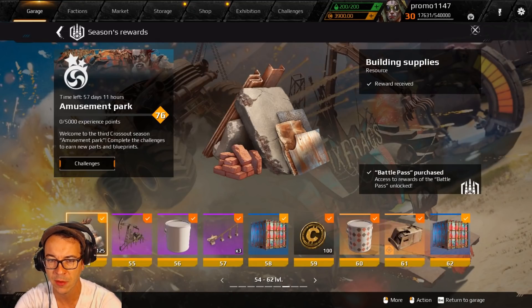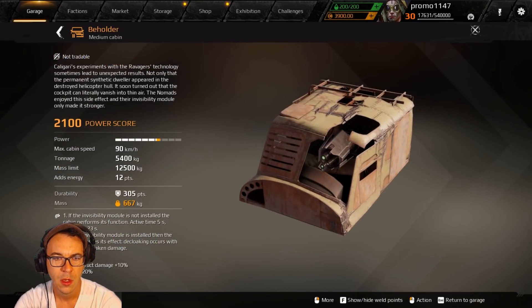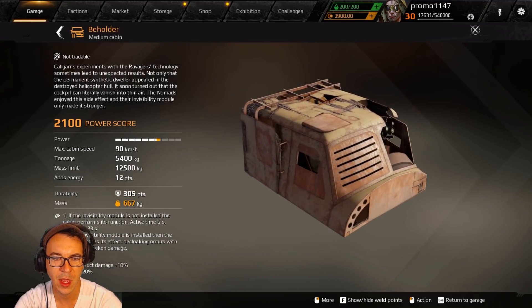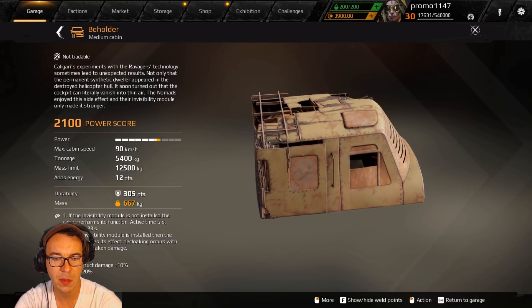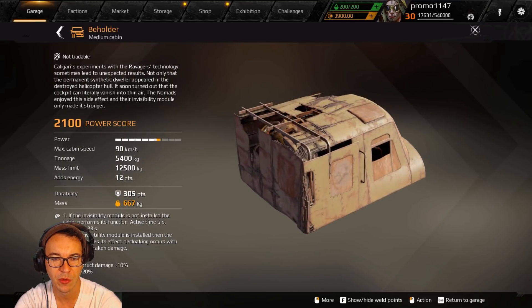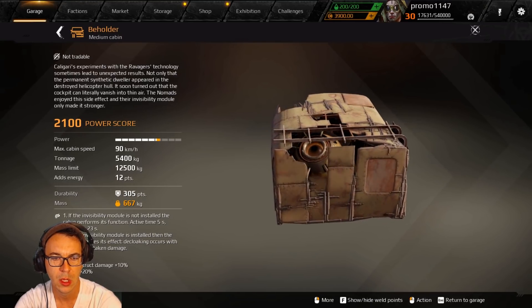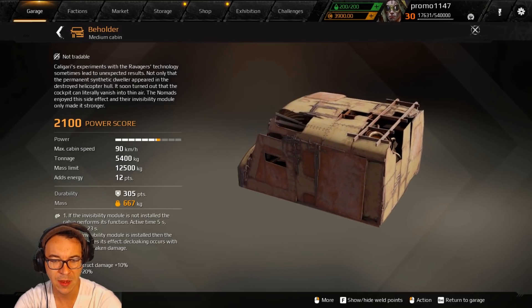We've got targets that are hard to hit, moving targets, decor, and here is the new cabin. It's a medium cabin based off that helicopter cab with Ravager bits coming out of it. If the invisibility module is not installed, the cabin performs its function with active time of five seconds and a 23-second cooldown. If the invisibility module is installed, the cabin enhances its effect.